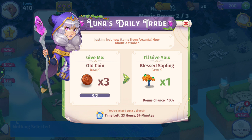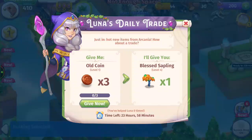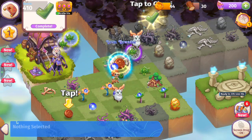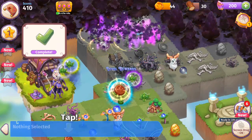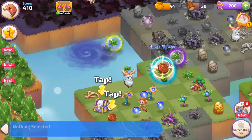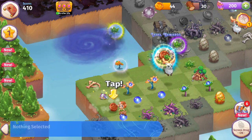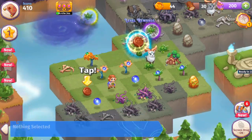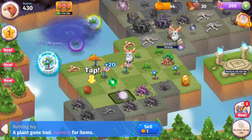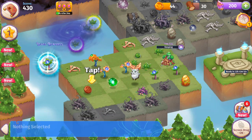Luna is going to be kind of like Kayla — she'll give us daily trades and hot new items from Arcania. She wants three old coins and will give us a Blessed Sapling. I'm going to go ahead and trade with her — I think it's a reasonable trade. She has a portal back to Arcania. We got the tree and will be able to get some good minor blessings from there.